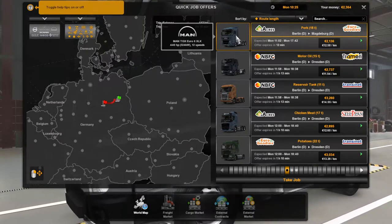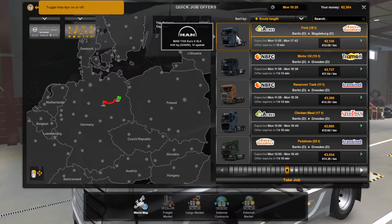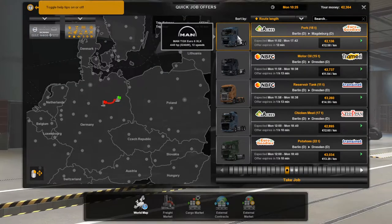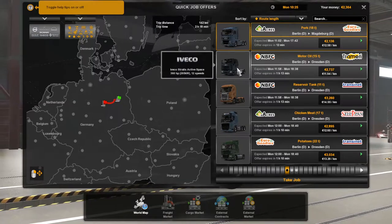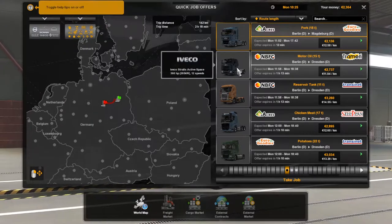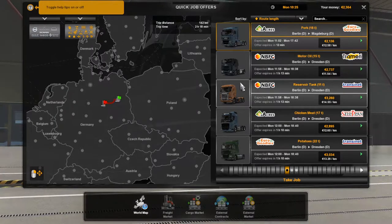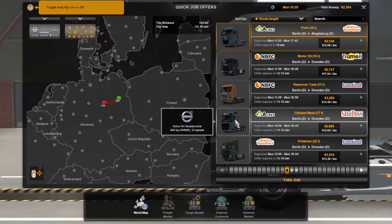If we hover over the truck we get to see exactly what we're driving — it's a MAN truck. It gives the exact model, engine, and gearbox: a 440 horsepower engine and a 12-speed gearbox. If we look at a different truck, this is the Iveco Stralis — the cheapest truck in the game. It's underpowered at 360 horsepower with a 12-speed gearbox.